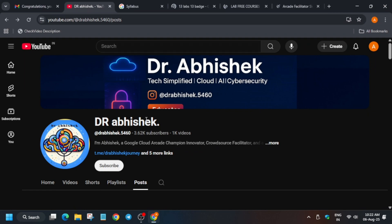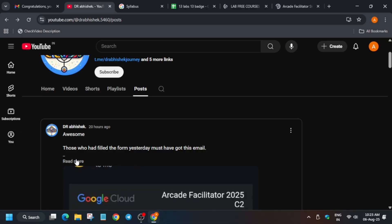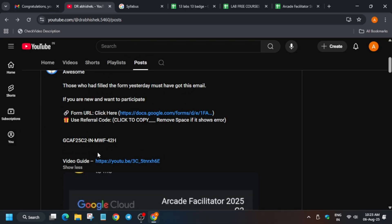Hello guys, welcome back to the channel. I hope you are absolutely fine and you might be excited about the Arcade Facilitator program. If you don't know about this program, come to the post section and fill this form. Use this referral code to join and you can win exciting Google Cloud goodies. If you need help with how to fill the form, you can click on this video link and watch it carefully.